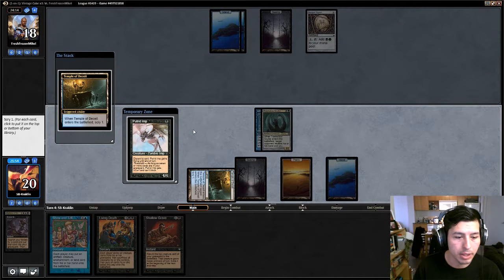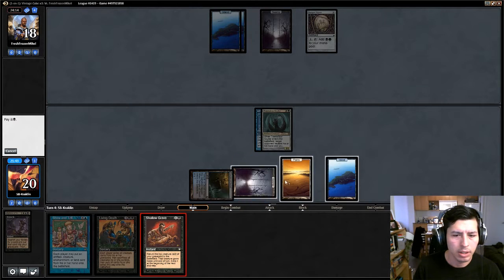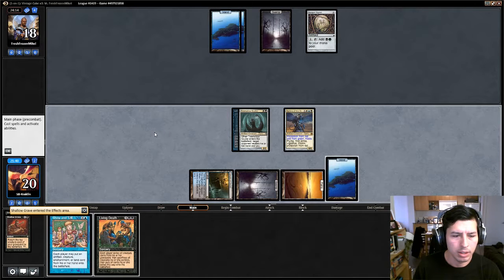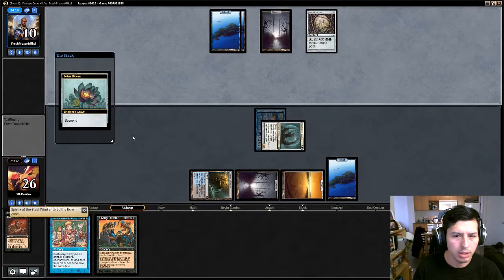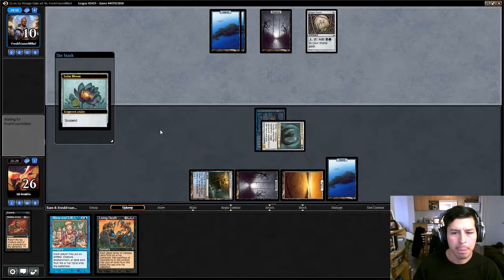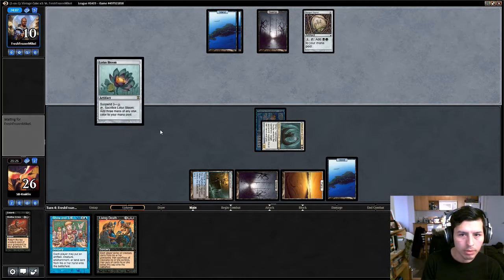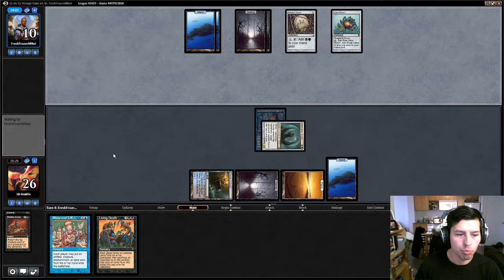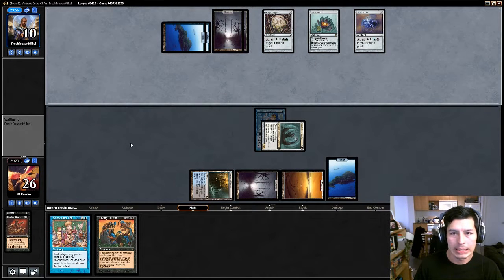Putrid Imp to discard something. We'll keep this at the top and then let's cast Shallow Grave. Ten to twenty-six. He's going to storm off soon though, right? That discard outlet too, which I don't really need. I should probably have bought him that card.